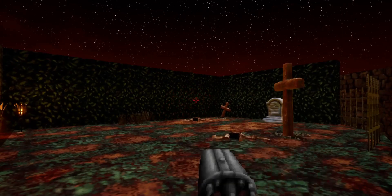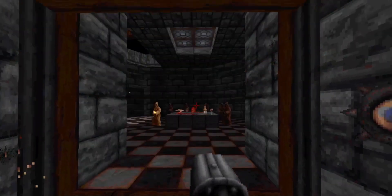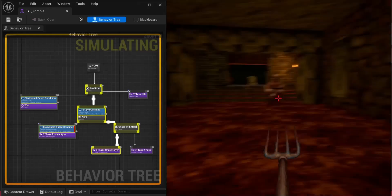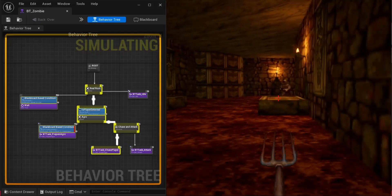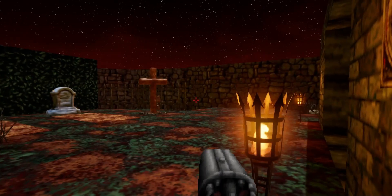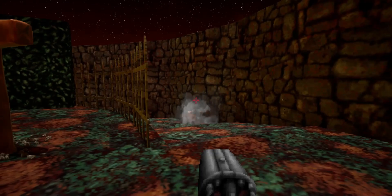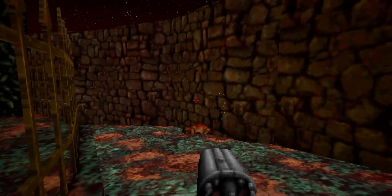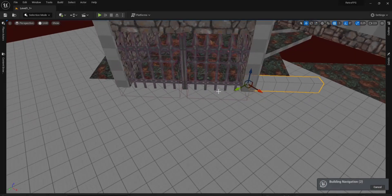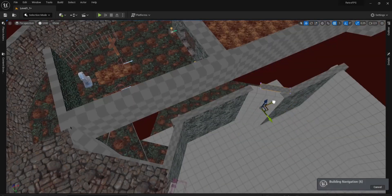Now moving on, another missing piece that we need to recreate the first part of the game is another iconic enemy type — the cultist. Just like before, I brought in the sprites, set up the AI, and put it all together. Now with the player and enemies set up finished, I decided to continue adding a bit more to the level.